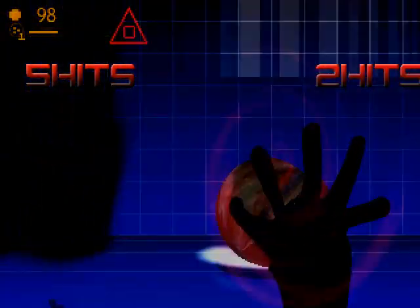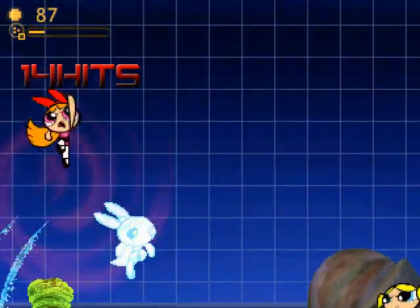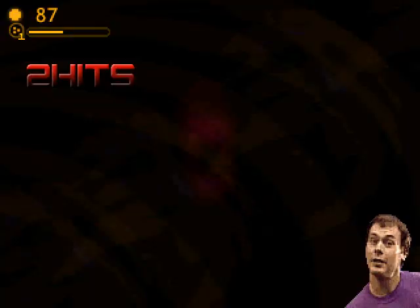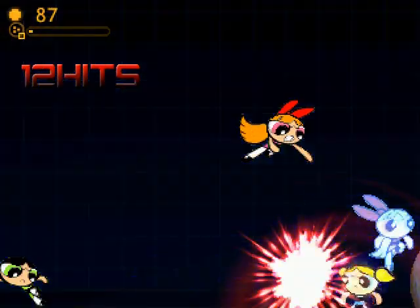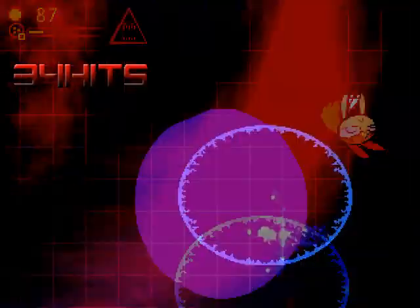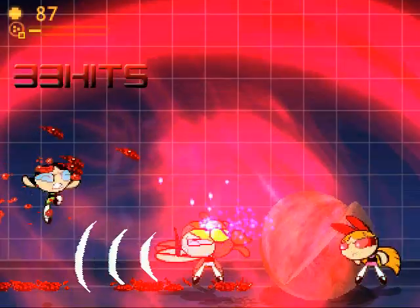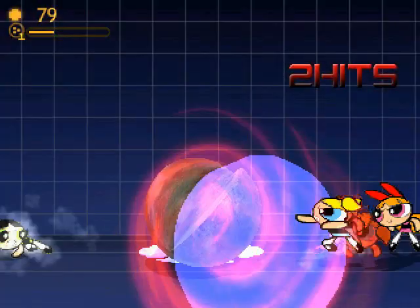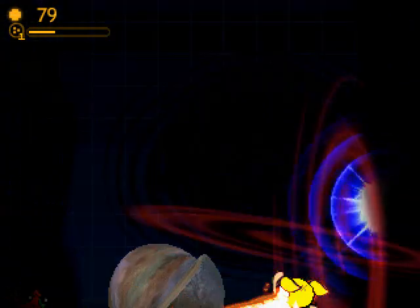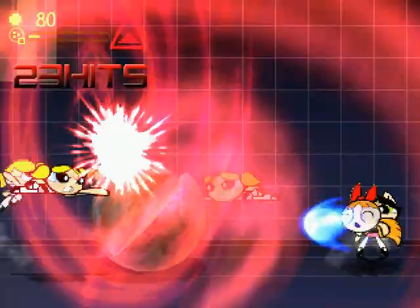Looks like the Ghosts are doing pretty well at the moment. Blossom and Buttercup just used a fast combo attack, and it connects with the GigaStron. Looks like Blossom just used a special string attack, then a fast combo attack connecting with GigaStron, followed by a super eye laser attack. Looks like Blossom just goes for the Thunderclap.